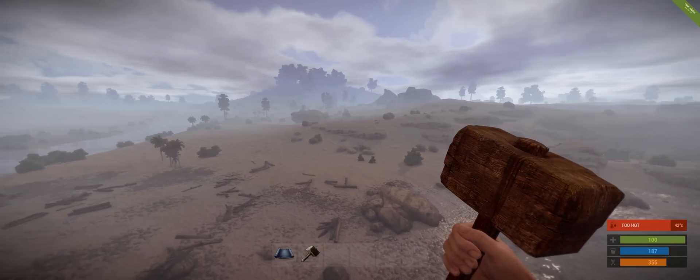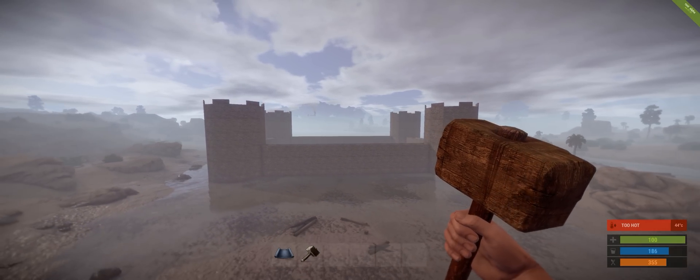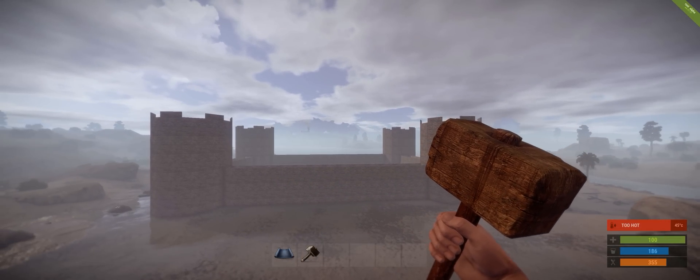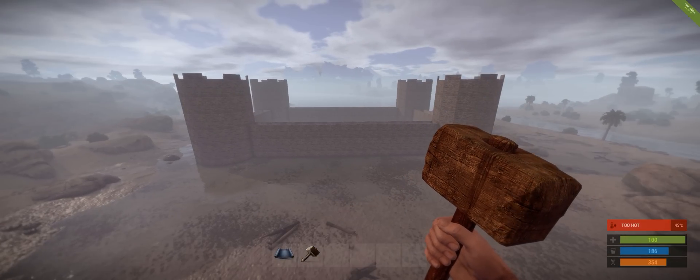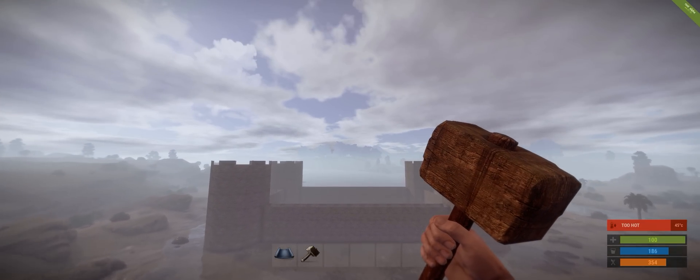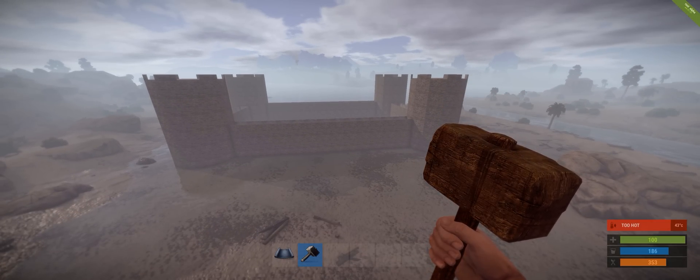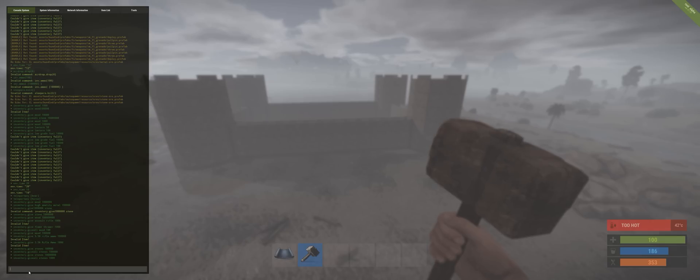Hey, what's up guys, this is Deranged Kangaroo. I play Rust with a little bit of a different name, which right now is Rolex Platinum. What I'm going to show you here — judging by the title of the video you probably already know — but I find it very difficult to find out how to give myself and others items. Every video seems to have a different take on how to do it, and most of them don't work in the command.